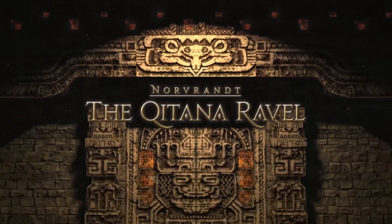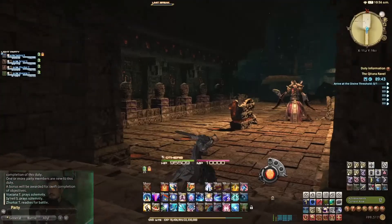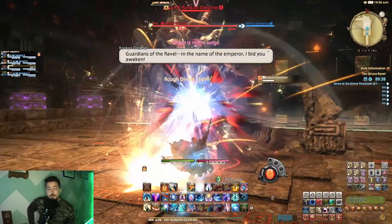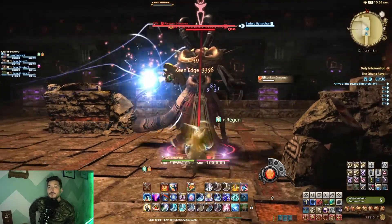Hey guys, today we're going to sink into the mechanics for the Qitana Ravel. The very first creature that you encounter inside of this dungeon is a Ronkan Dreamer, and you will come across a few more of these throughout the rest of the dungeon.